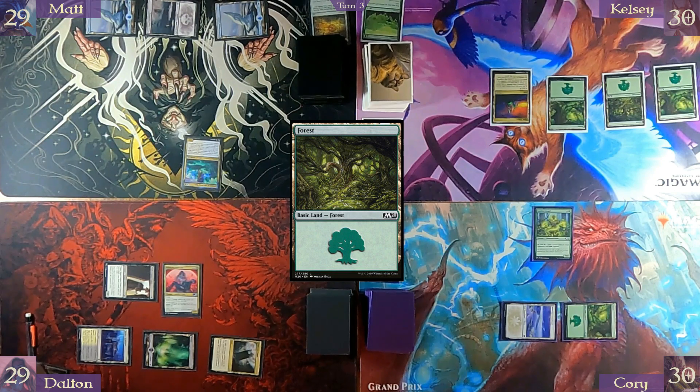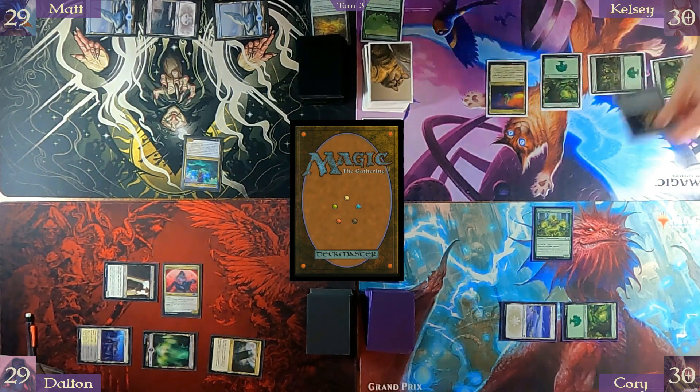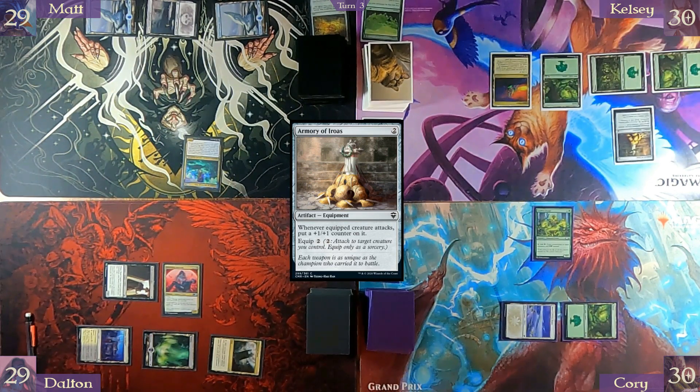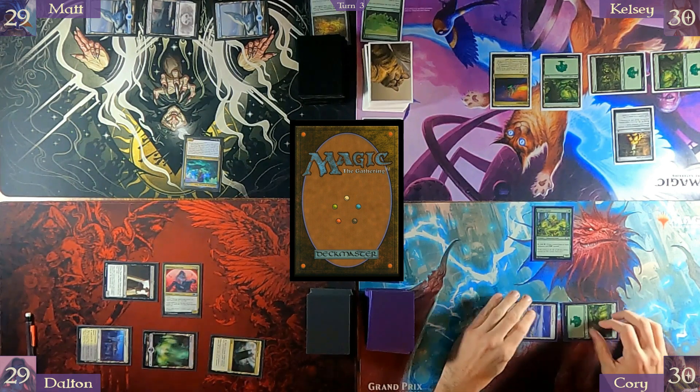Play a Forest. Pay two to get out Armory of Iros. Dalton's made great use out of that — it's a great card. Love it.